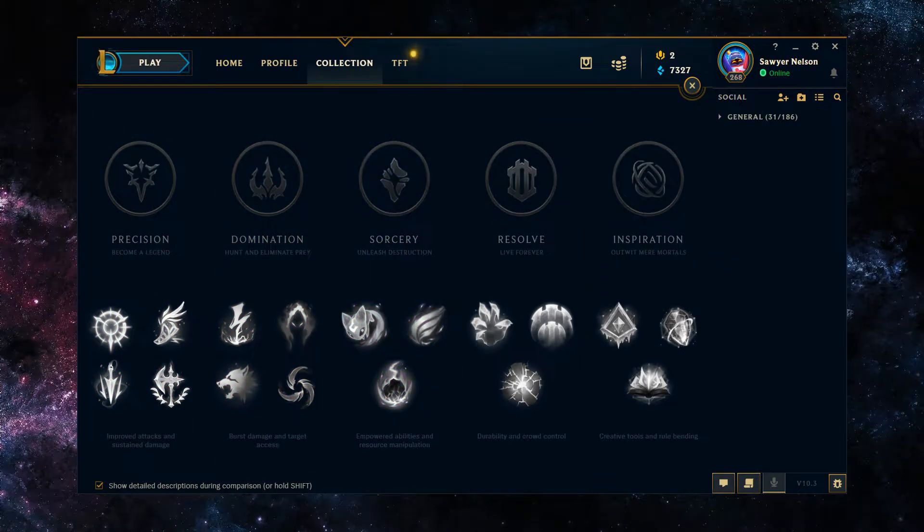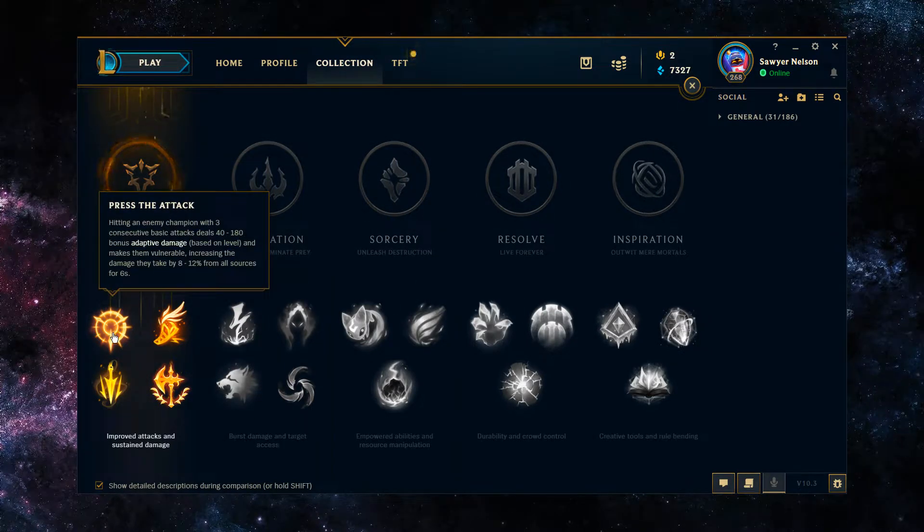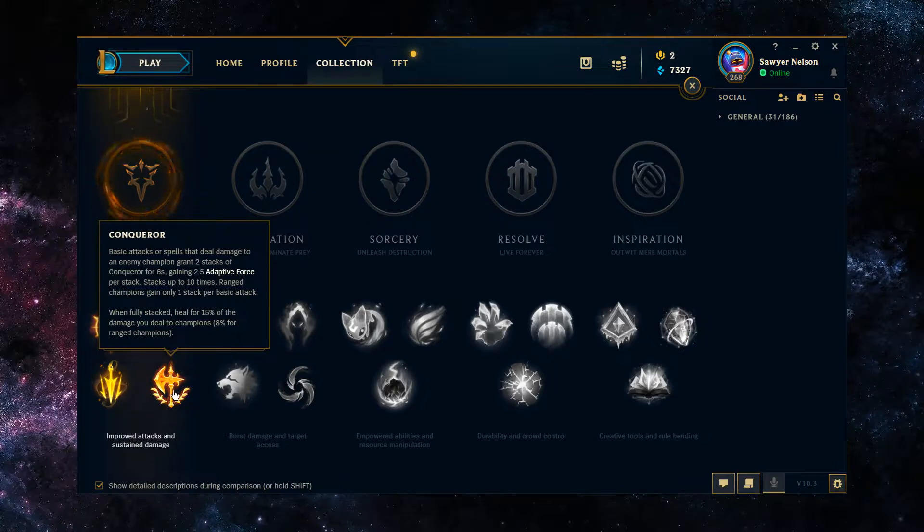The only keystone you really want to run on Kled is Conqueror. Even if you could get okay value out of Press the Attack, the AD you build up with Conqueror is really synergistic with how Kled's kit wants to work, and it gives you a lot more damage potential outside of a 1v1. In some ranged matchups, top or mid lane, Press the Attack might be fine, but Conqueror continues to outweigh it, especially come mid to late game, where you're building a Tiamat item and have some AoE in your kit. The extra healing from Conqueror when damaging multiple champions gives you a lot more leniency, helps you survive and remount, which gives you a lot more value on Kled.